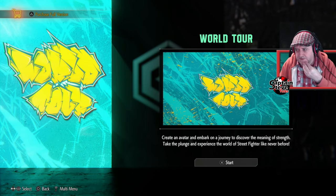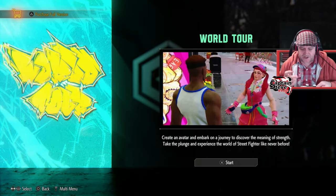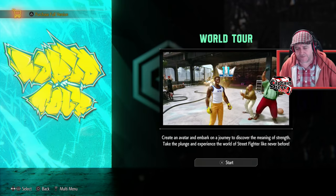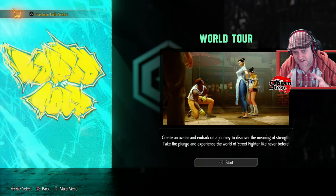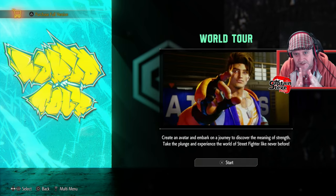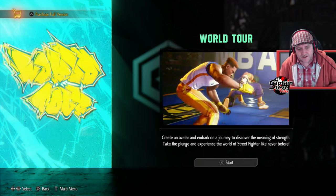Because they've taken out light punch, medium punch, hard punch, light kick, medium kick, hard kick and added in assist stuff, I think they've taken away some of the charm for me. I don't think this is really my cup of tea, no matter how much extra stuff you pump in there. I bet you're going to have to spend credits to give yourself a sonic boom or something.